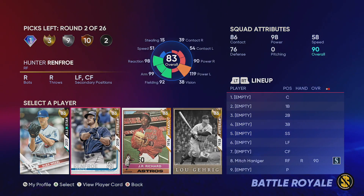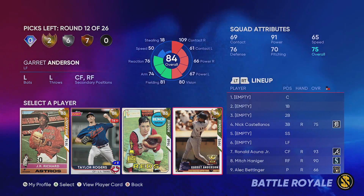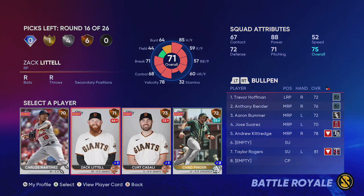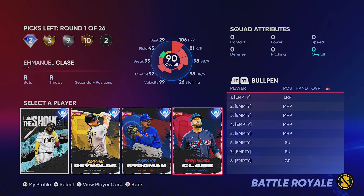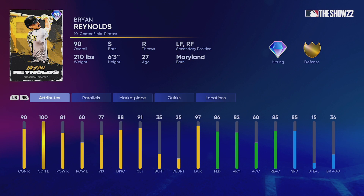We had some solid picks in this draft but I don't love this team - it's extremely right-handed heavy offensively and the bullpen is meh. I'm going to forfeit this team and do another draft. Jumping in again for the next round - do we take Tatis? I think we do Tatis, the cover athlete.